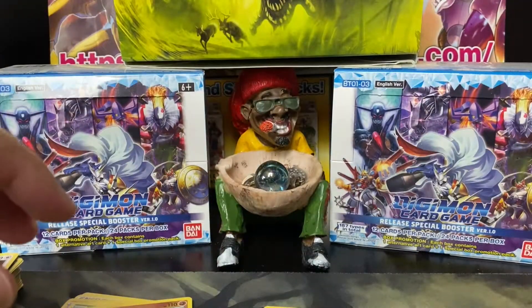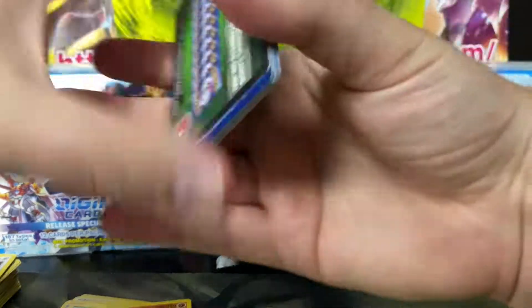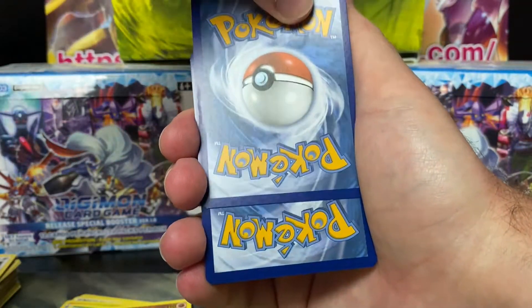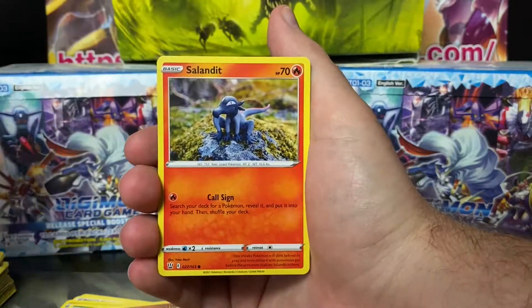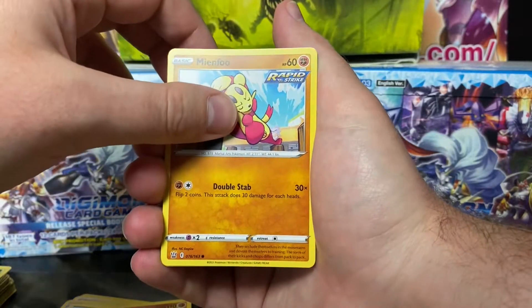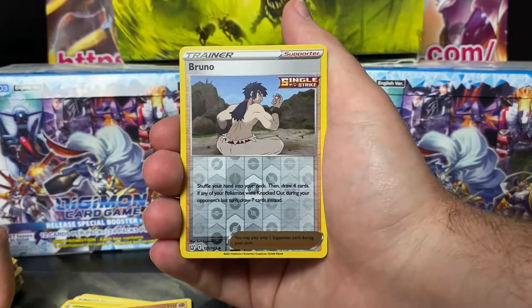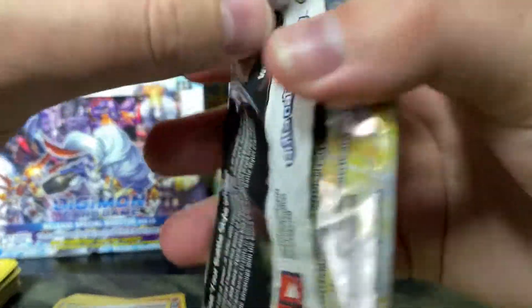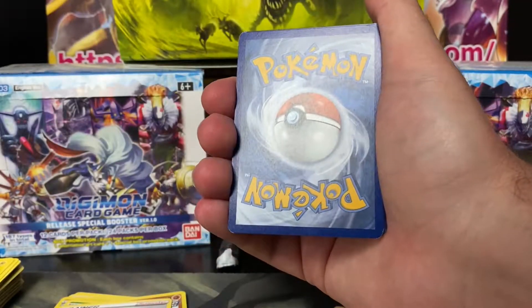We got four packs left and we are getting smoked. Part three is getting smoked. There's your code. Three to the front — it's a friggin' fire. Bufalant. Crawdonf. Grumpig. Murkrow. Salandit. Bellsprout. Mindfoo with a Reverse Holo. Bruno Mars. And a Phalanx. We are getting absolutely smoked, toasted, burnt — we are getting absolutely handled right now.